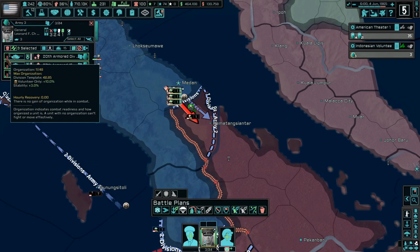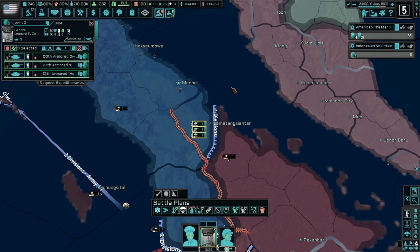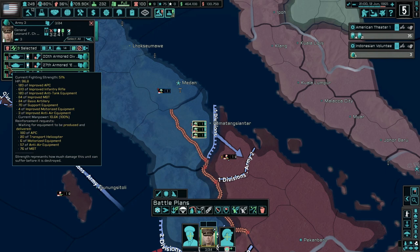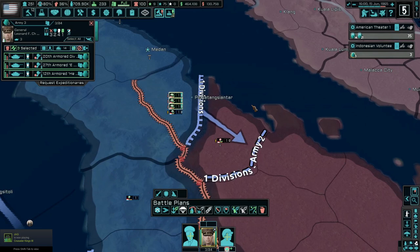Organization is not great — I probably should have waited a little while before I started attacking with them. But it looks like we're going to do okay. There's only one division defending there, and once we arrive we're definitely going to give them a chance to build that organization back up. We're only at 51 fighting strength so we need to produce a bunch of equipment to get them back up. I think I'm going to wrap it up right there — that's a good spot. We've got a lot going on and things are about to get a lot more interesting now that we're involved in Southeast Asia.